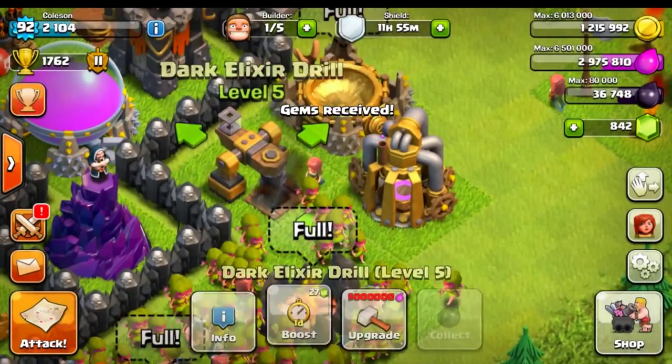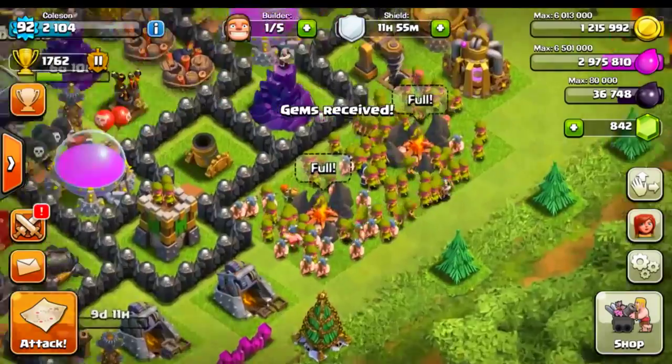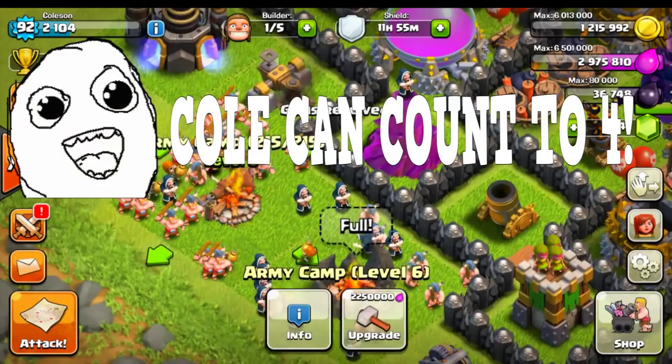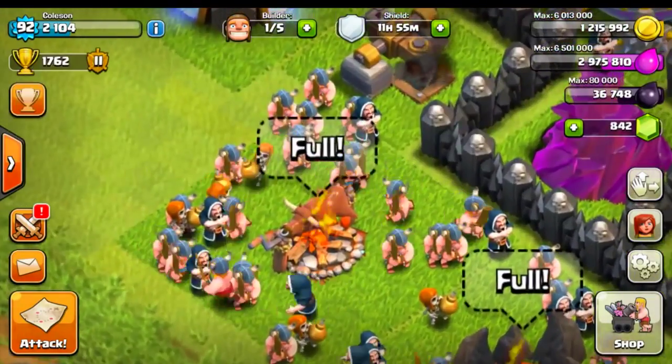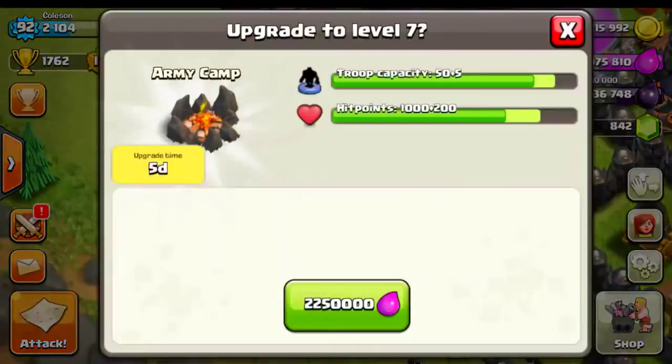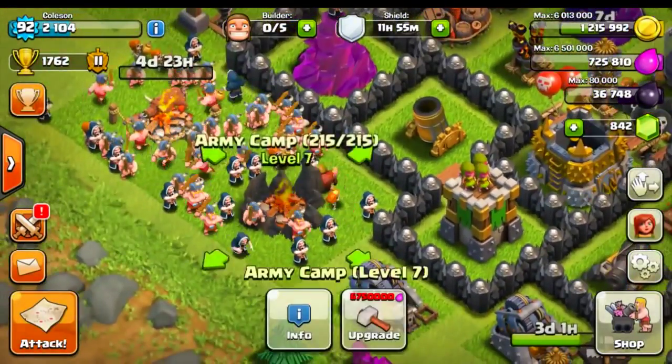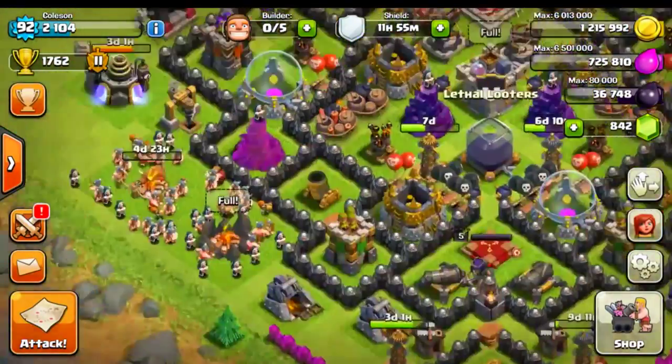We're going to actually go ahead and save up for that one pretty soon. We have one, two, three, four army camps and one of them is still a little pig. So we're going to upgrade that — we want the Stonehenge going on with the Fireplace. Let's go ahead and upgrade that.